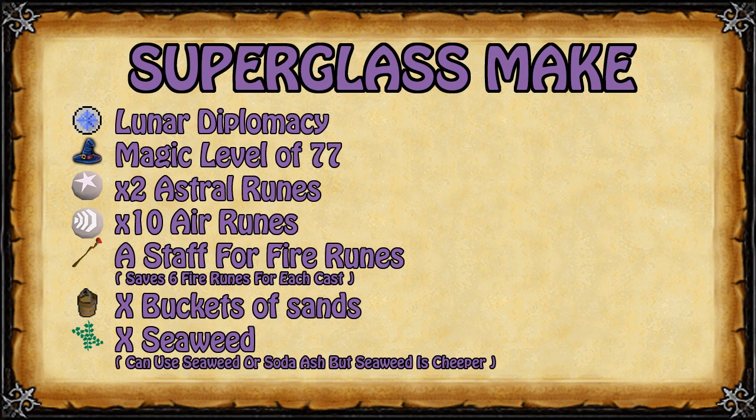In this part of the video we are going to learn how to get crafting and magic XP with the lunar spell super glassmake while also making a big chunk of profit every hour. The requirements are the quest Lunar Diplomacy to unlock the lunar spellbook, a magic level of 77, 2 astral runes, 10 air runes, and a staff for fire runes — since this spell requires 6 fire runes but a fire staff covers those for you. You will also need some buckets of sand and some seaweed.